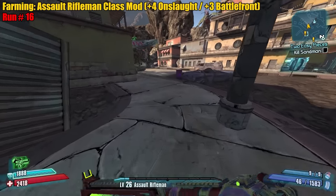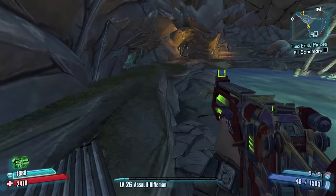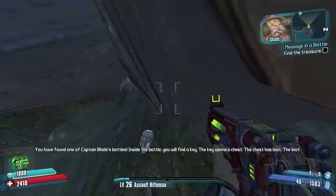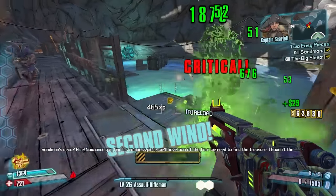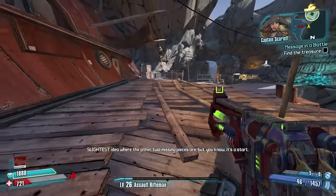Let's go get our Rapier guys. We're gonna take like any Rapier, we're not gonna go for a slag one or anything like that. We'll do a grenade jump here. Boom, the skip! Ow, that hurts. Got him. We're gonna farm these red chests for something good.